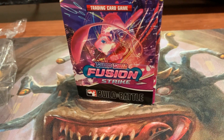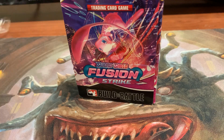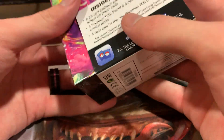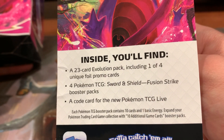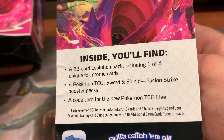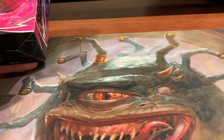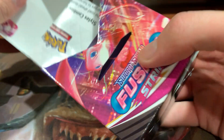Let me put my knife away. Alright, let's get into it. So, in the box, there's a bunch of handy little things. We've got a 23-card evolution pack, including a unique foil promo, a couple of packs, a Fusion Strike, and a code for the Pokemon trading card game online.